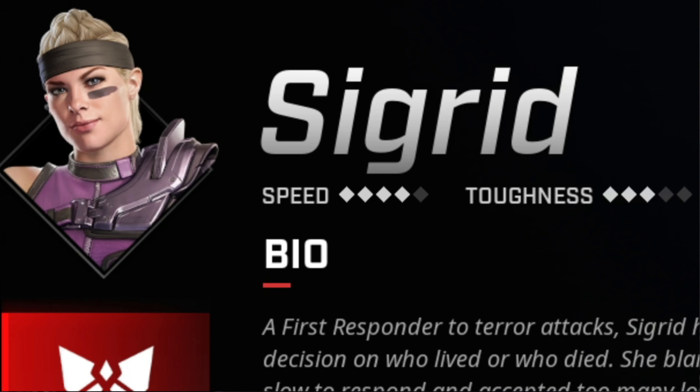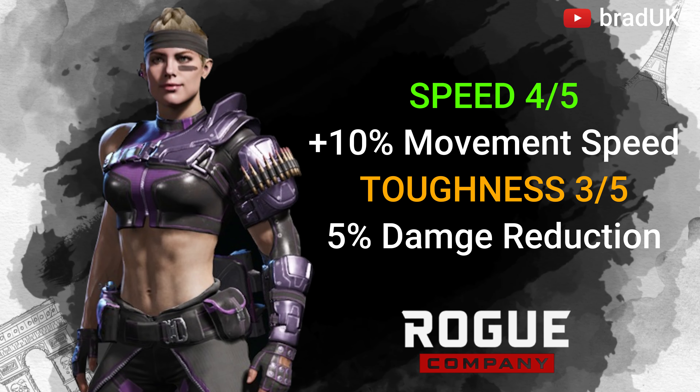Sigrid has a speed of 4, which means she can move 10% faster, and a toughness of 3, which means she gets a 5% damage reduction. That paired with the giant's shield is going to make her very, very strong.